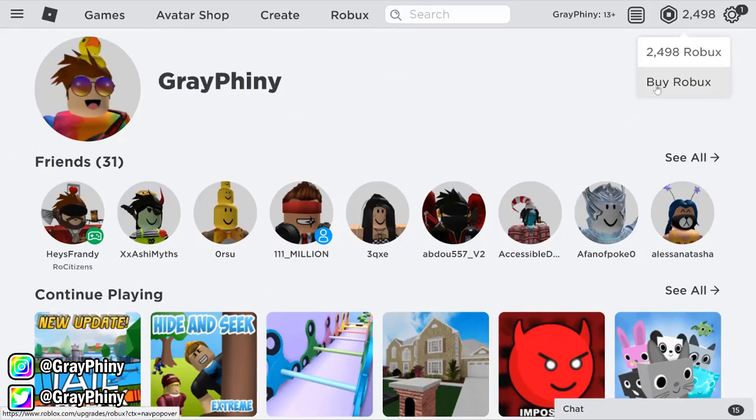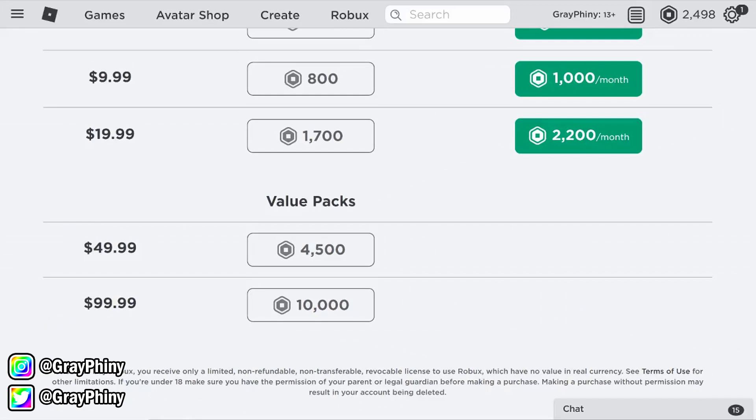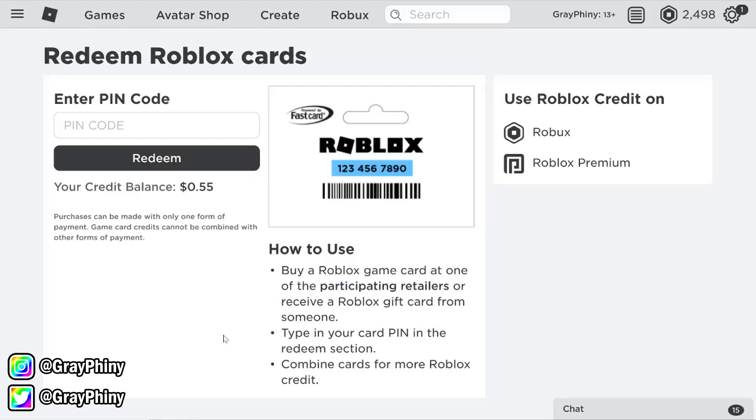But when it comes to buying limiteds or hats and things, yeah, that doesn't really go that far. So we want to get a lot more. $50 for 5000 Robux — that's how much it would cost me, but this is how you can get it for free. I have a code for you. 10 people can get this code, 500 Robux apiece.